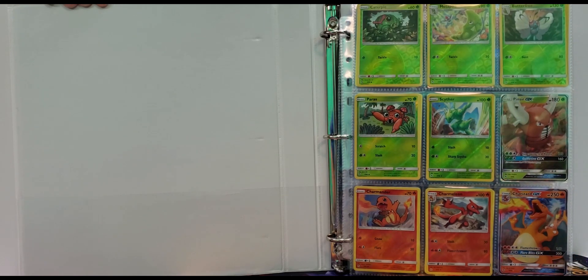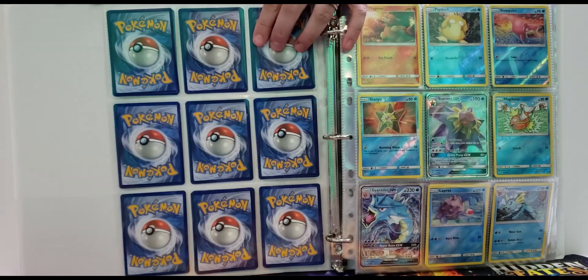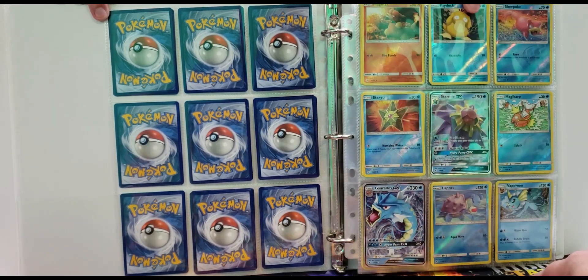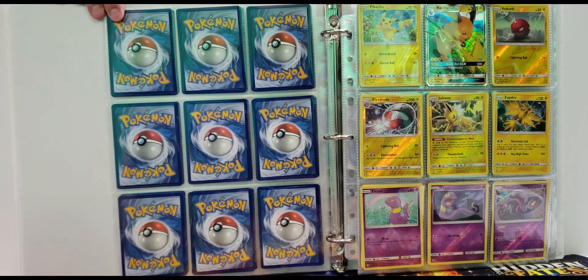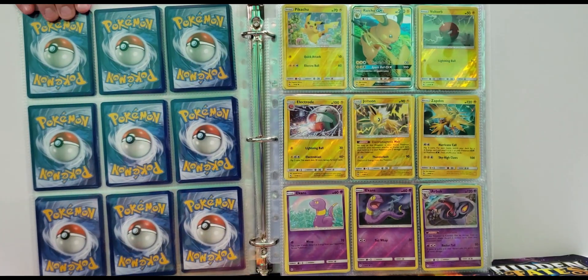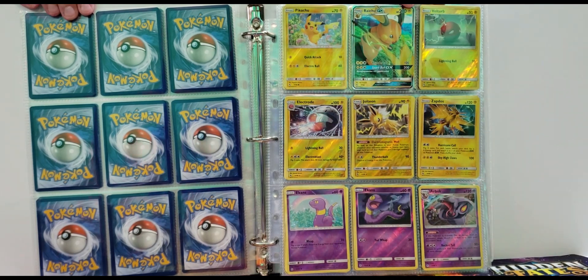My favorite Pokémon right here — Charizard is there. Then the full art Pinsir, which we probably have five million of because it's obviously not that rare to get. We go over here to Vaporeon — Anya likes that one. Then Gyarados, obviously my favorite on this one. Raichu, Jolteon, Pikachu — all really cool. Zapdos, which we have about seven thousand of because that's not too rare either.